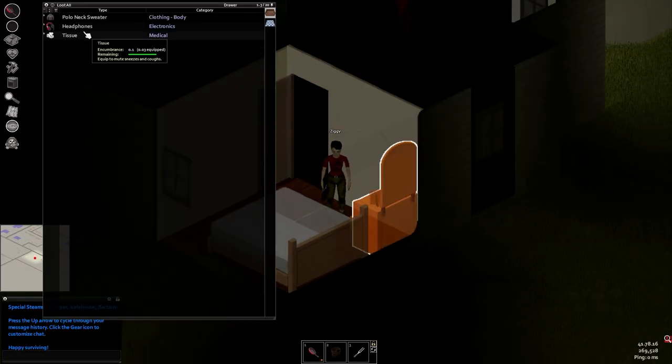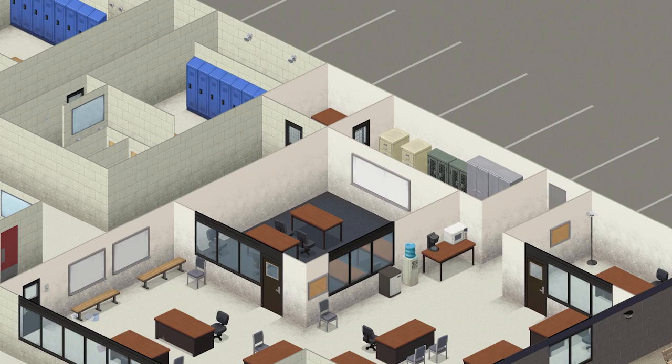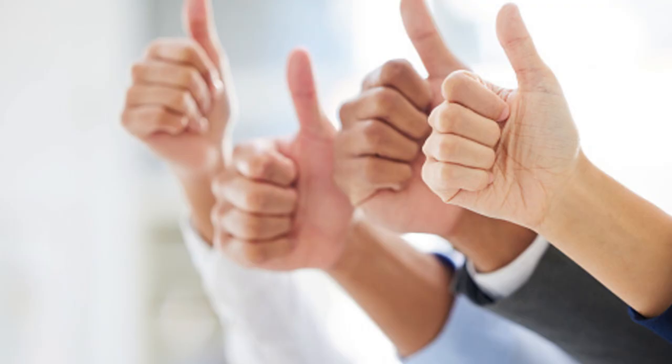There are a couple loot mods and all that stuff, but let's get into the plan. First step: meet at the Rosewood Police Station. Second step: loot the police station. Third step: clear out the fire department — this is going to be our main base for a while. Last and finally, try to survive as long as we can.